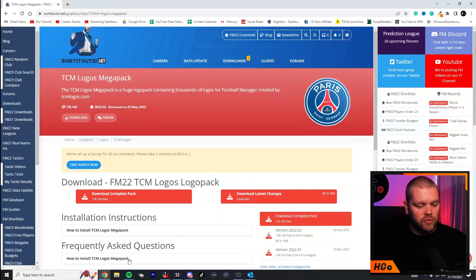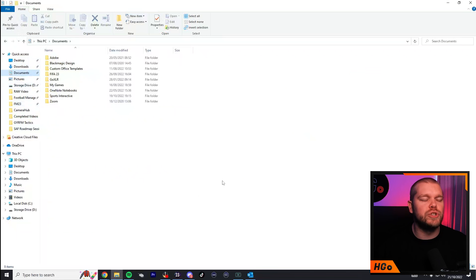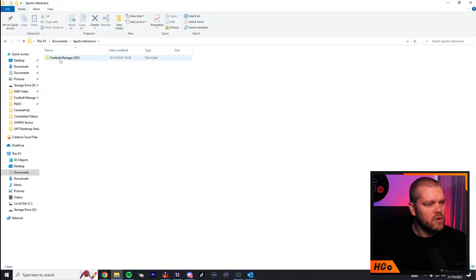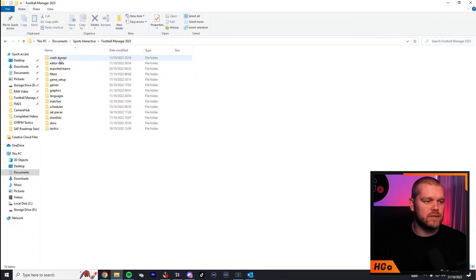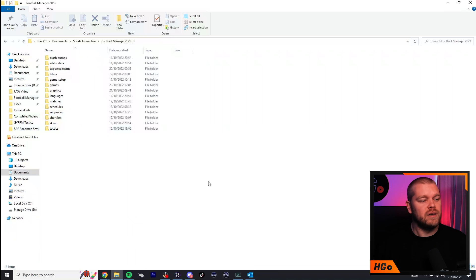Once you've done that, you need to find the right location to store these files. If I open my file explorer, you need to find your Sports Interactive folder. For most people, after installing via Steam or Epic, it goes into your Documents folder. Go into Documents, then Sports Interactive, then Football Manager 2023. You need to create a Graphics folder if you haven't done any add-ons before — just right-click, click New Folder, and title it 'graphics'.